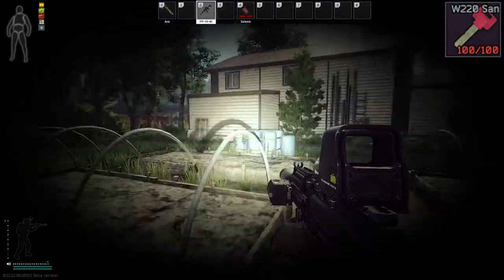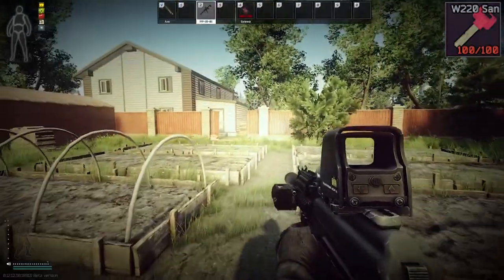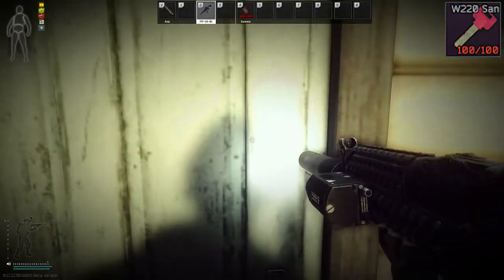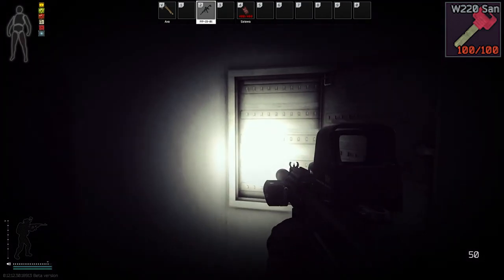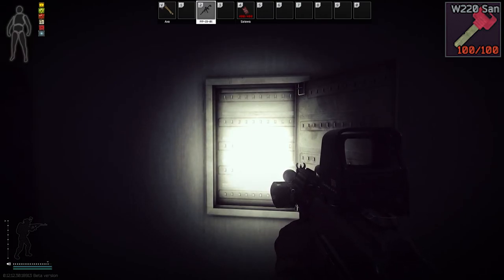Back at the cottage on shoreline, this is for the west wing 220 key. If you come over here to this house right here that is unlocked, open it and go inside, the key spawns right here. West wing 220 key. It does not spawn 100% of the time, but it does spawn there.